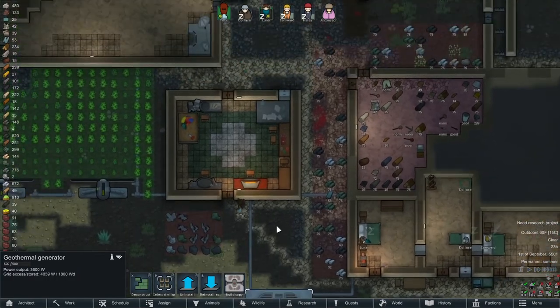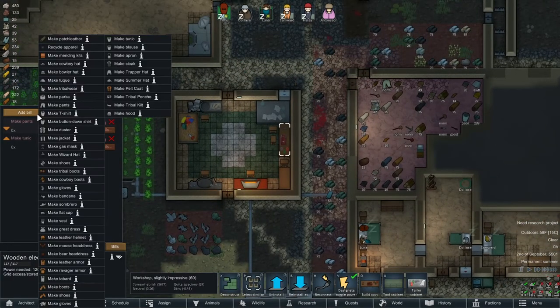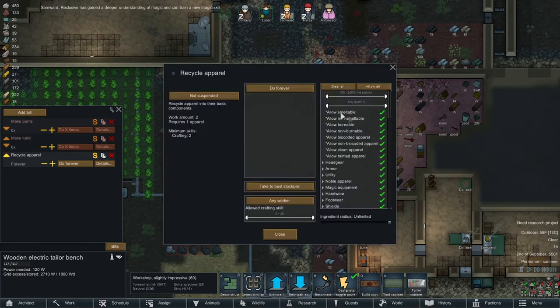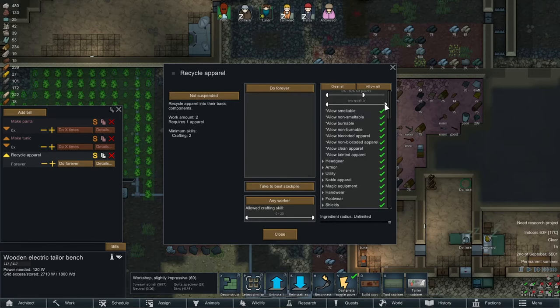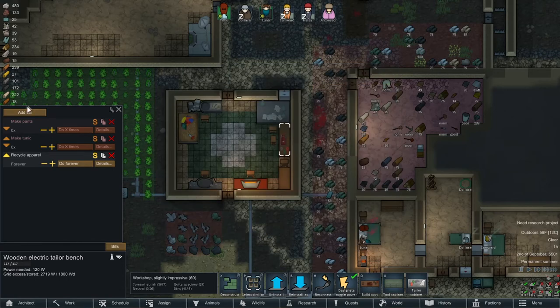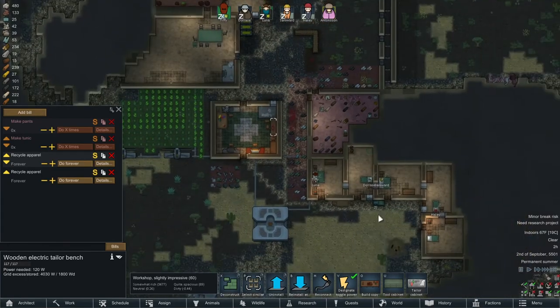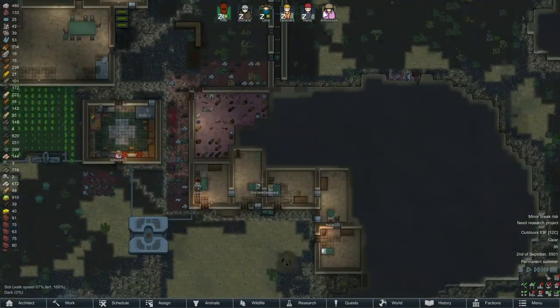I do want some cloth. I wonder if we can break down textiles around here somehow — recycle apparel, do forever. Set the threshold: 60 or below, awful to normal. Do the same thing, do forever. The game locked up again — oh RimWorld. Pristine ruins really, that's very original. All I want here is non-clean — anything that shows as tainted, go ahead and break it down for material.